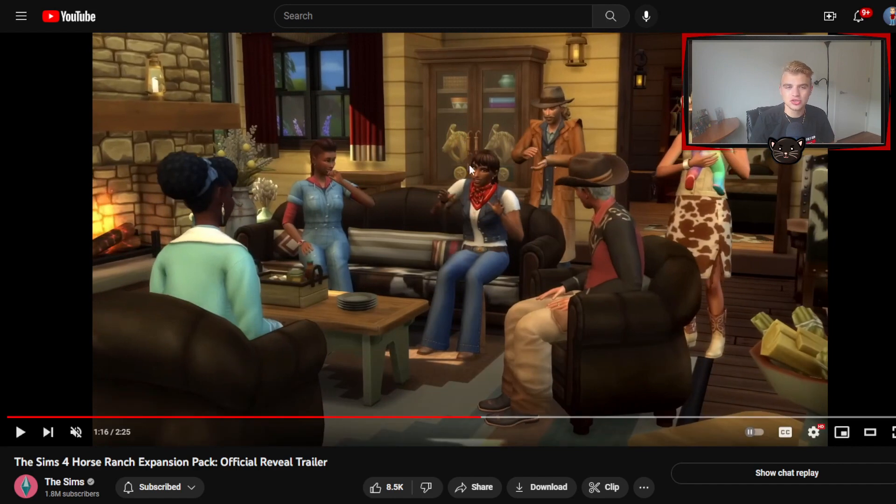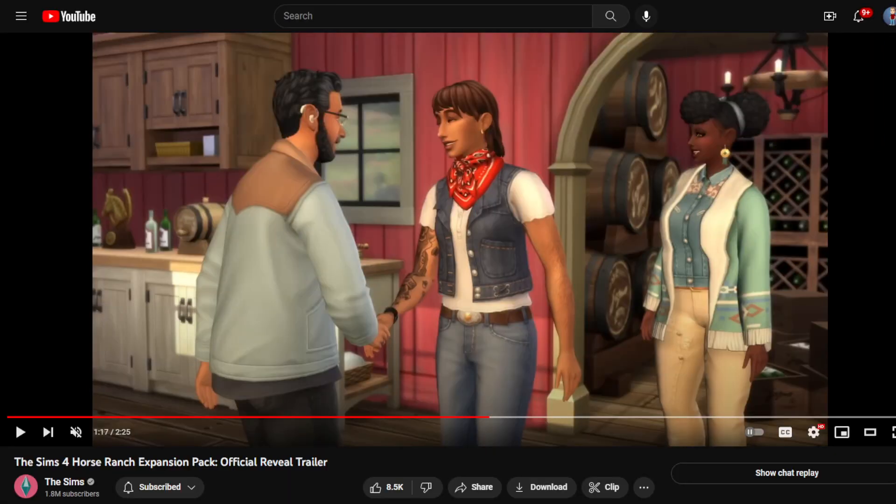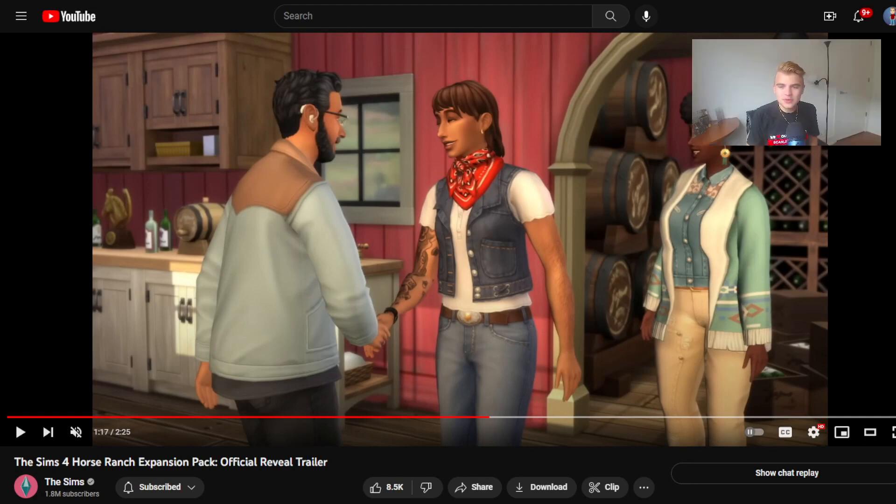We see some equestrian trophies in the trophy case in the back there. And look at the wine barrels in the back and the wine cases — you can make wine cellars now. That's really cool. I've always wanted to get that Italian aesthetic because I'm Italian, and now you can. Even on the counter to the left, there's a lot of little trinkets and fun things that you can use.